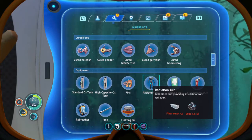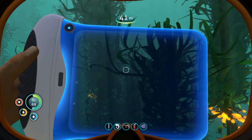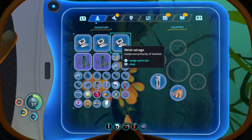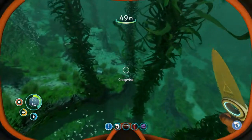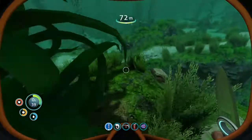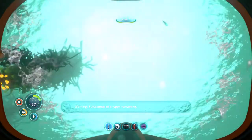I need two fiber mesh. These are big too. We're gonna need to grab some of these creepvines. I can't pick one up, are you kidding me? I guess I don't need this — I can find that stuff anywhere anyway. There's a stalker right there. Mobile Vehicle Bay — oh, I already have that, I can already make that. Copper ore, don't need that. I need to find more.